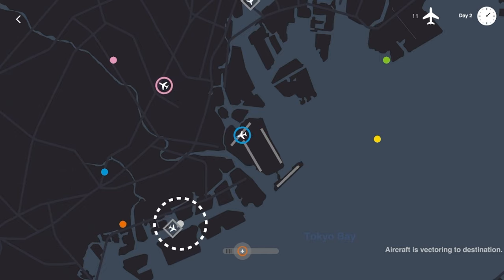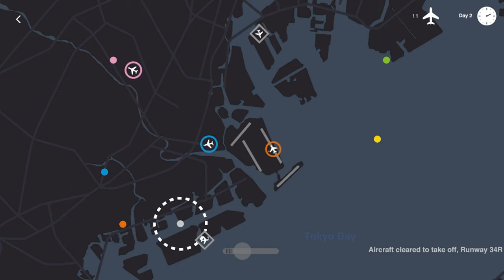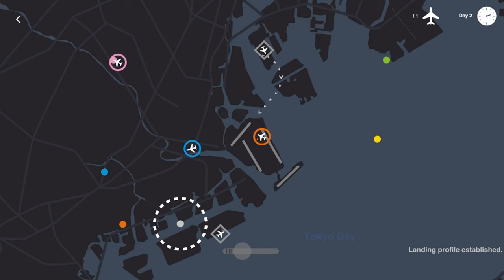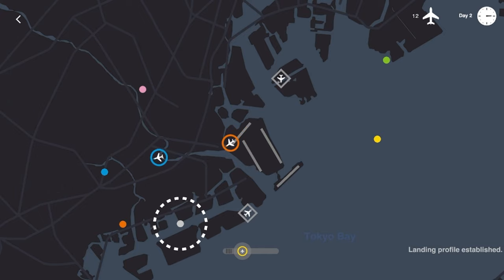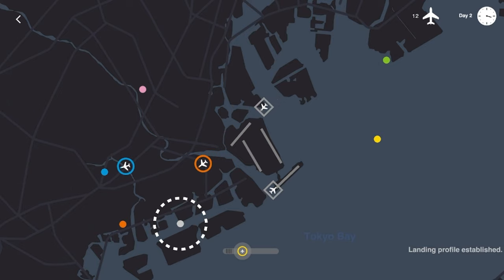The channel overall has been growing and I'm very proud of that — comments down below on anything I can do or improve. We'll get this guy to start to land, orange flight should be well out of the way as these two inbound flights make their way in. We'll have yellow take off on this runway immediately after this inbound flight lands and have yellow go out into the middle of Tokyo Bay.